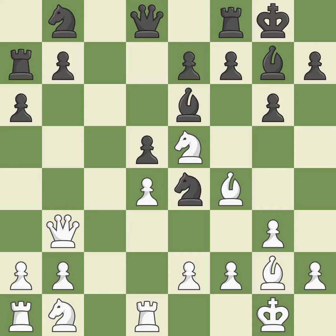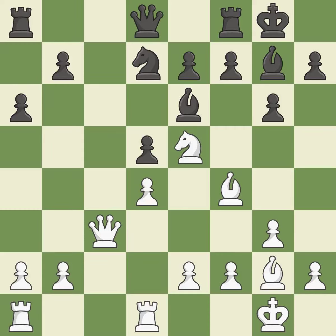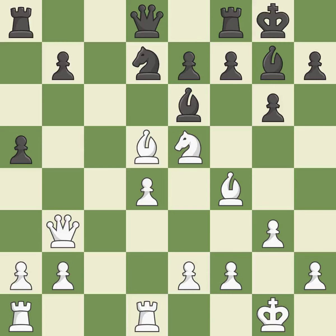The best choice is this one — ideal. This offers to exchange pieces of equal value, which is best. This suggests exchanging items of equivalent value — good. This keeps the material balance in check with good commerce. This lets the opponent capture a pawn to win material. This threatens to kick a queen — it is a mistake. That pawn's capture grants you material.